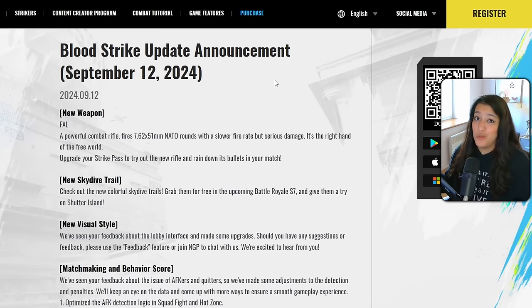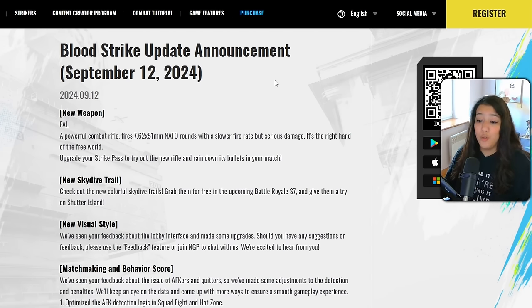First up, there's a new weapon called the Foul — an assault rifle coming out with the new Striker Pass on September 15th. You'll unlock it for free once you hit level 10 in the Striker Pass. It's a powerful combat rifle with a slow fire rate but deals serious damage — they call it 'the right hand of the free world.'